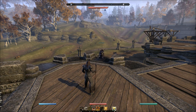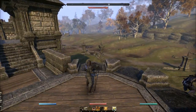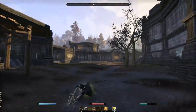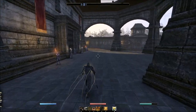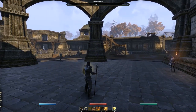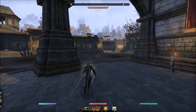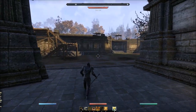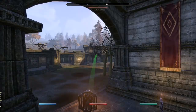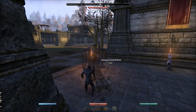To properly defend a keep: number one, everyone should be doing a job. Number two, know your fallback points. If you have a large enough opposing force, they're going to get through — so know your fallback points. Fallback point one: if they've just breached, go straight through the front door, because all those NPCs are going to help you. They do negates and other things that will basically thwart the enemy for a while. You can hold here with fire blisters and lure a couple of gankers in, but be careful — once you hit that siege button, get off.